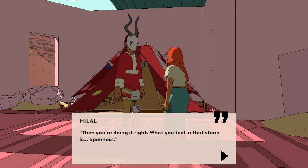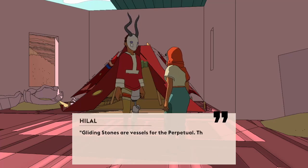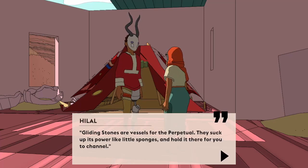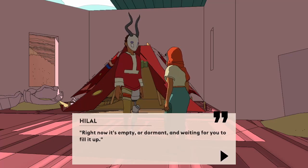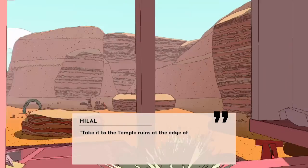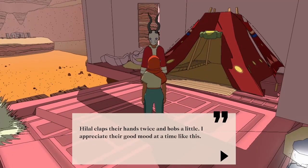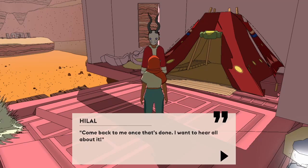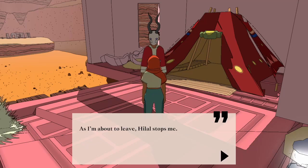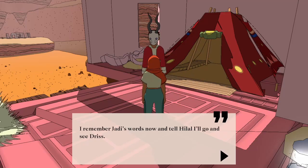'What I've just given you is a gliding stone. What do you feel?' I tell Hilal that I feel... fuzziness. 'Then you're doing it right. What you feel in that stone is openness.' I look at the stone — it seems quite closed. 'Gliding stones are vessels for the perpetual. They suck up its power like little sponges and hold it there for you to channel. Right now it's empty, or dormant, and waiting for you to fill it up.' I ask how I can do this. 'Take it to the temple ruins at the edge of the canyon — you'll be able to activate it there.' Hilal claps their hands twice and bobs a little. I appreciate their good mood at a time like this. 'Come back to me once that's done.' As I'm about to leave, Hilal stops me: 'You haven't gotten your bike yet, have you? It's a bit of a trek to the temple, so go see Driss.' Quest started: whispering stones.